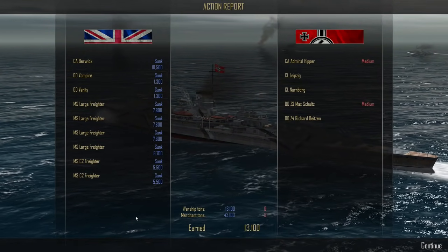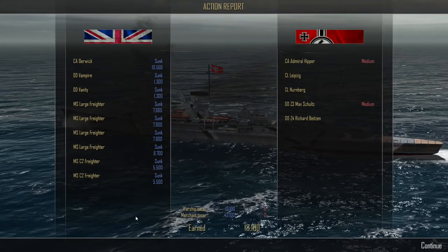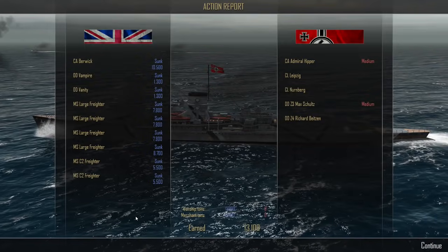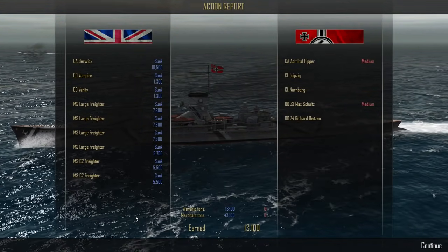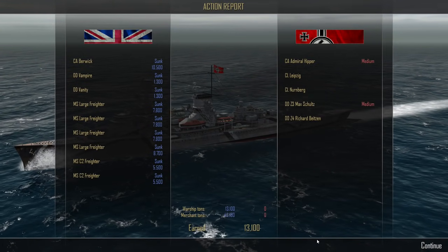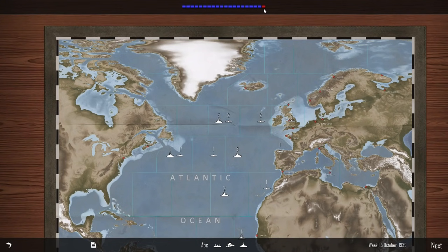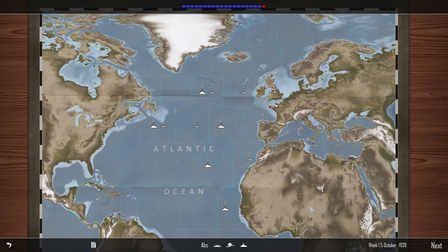We sunk the Royal Navy's heavy cruiser HMS Berwick for 10,500 renown, the Vampire for 1,300, the Vanity for 1,300, MS large freighters for 7,800 a piece, and two C2 freighters for 5,500 a piece. The heavy cruiser Admiral Hipper received medium damage — she took a couple of shell hits. Light cruisers Leipzig and Nürnberg okay. Destroyer Z3 Max Schultz also received medium damage. We sunk 13,100 tons of warships and 43,000 tons of merchant shipping. We have our first red block on the tonnage war!